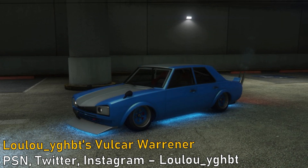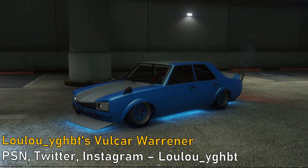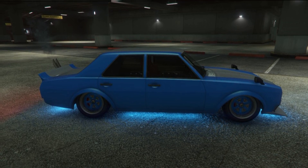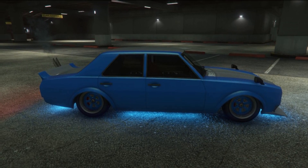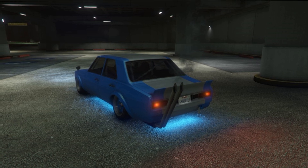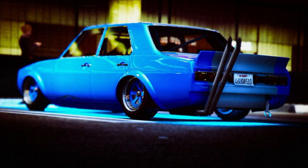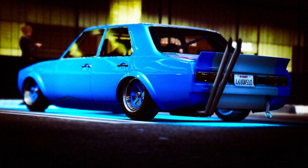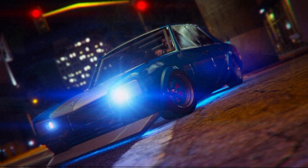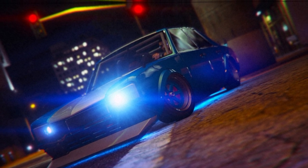Next up we have Lulu's Volker Warraner. He didn't say much about his build other than he thought it best fit the theme, and I have to agree — the Warraner is probably one of the best cars in the game for making a true BosaSoku type build, because there's plenty of Kaido Racer inspired modifications, most of which Lulu chose to do here. I'm really liking the bright blue color scheme with the stripe in the center. I might have gone for a slightly brighter secondary color, but that's personal preference. This is definitely an authentic BosaSoku type build with all the exterior additions like the bumpers, hood, big ducktail spoiler, exhaust, and the small retro style deep dish wheels — a really good example of a proper BosaSoku build.